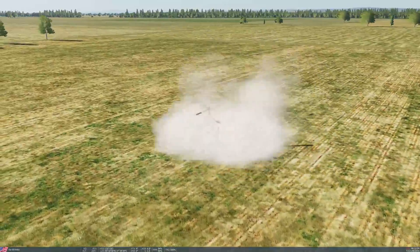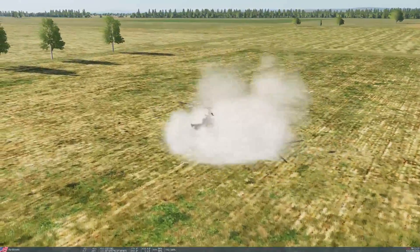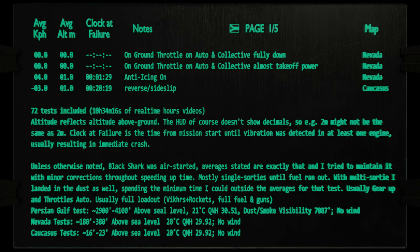Now, showing all the tests would give you epilepsy from the sped-up dust planes clipping through the cockpit, and it's just not fun viewing. So instead you get a wall of numbers — and it's not even a good spread of numbers. I was looking for patterns, trying to see if I could suss out what killed me faster and then see if I could repeat those results consistently. That failed.